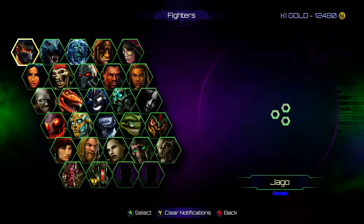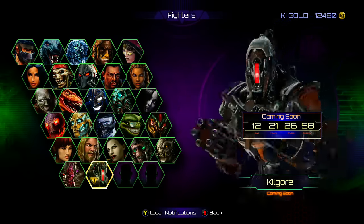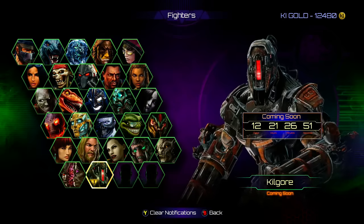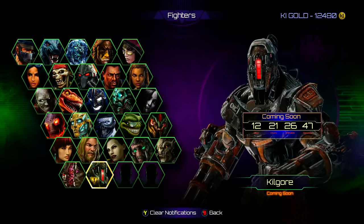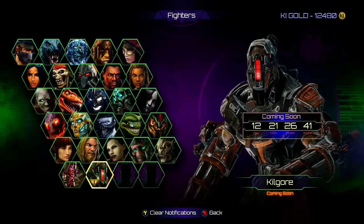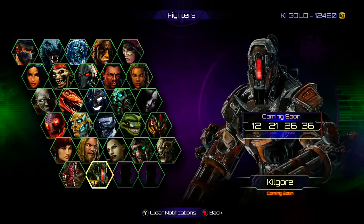If you look at the characters, there are some new slots down there. One of them is Kilgore. It looks like a different version of Fulgore — he's got no hands, he's got a bunch of miniguns. That's pretty cool. The face looks like it's been ripped off and that's maybe what's underneath. It comes out in 12 days, 21 hours and 26 minutes and 35 seconds.